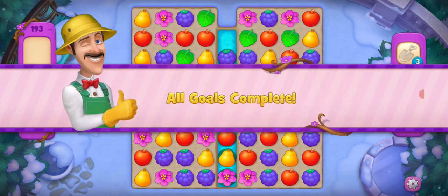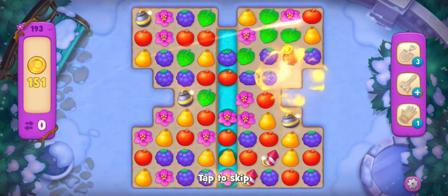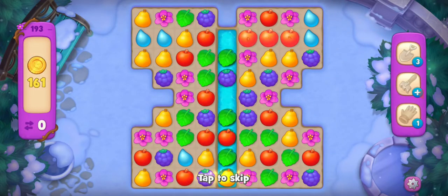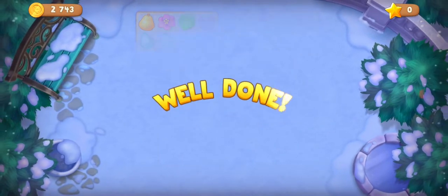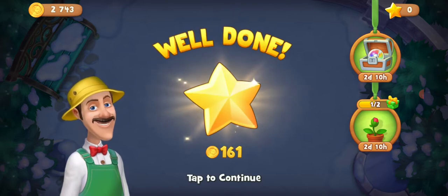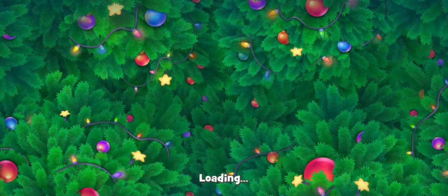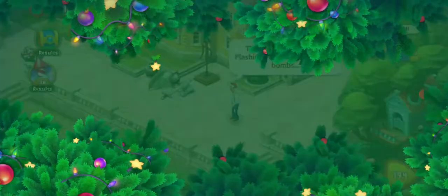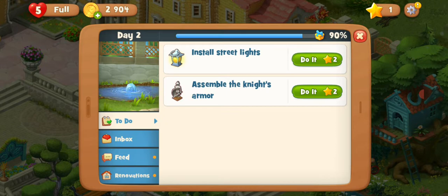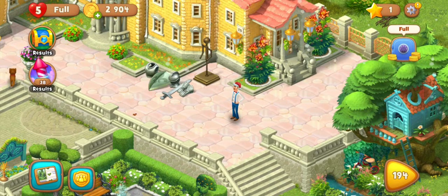That's it — I just passed this level with boosters. It's a super hard level. Let's see how many coins I got: 161 coins. It's a super hard level, so minimum you will get 150 and one star. But if you check the task, I need two stars, so that's not enough — I'm going to play more.